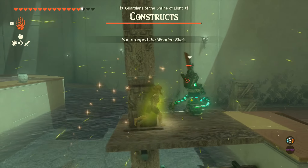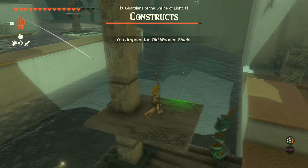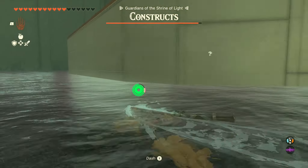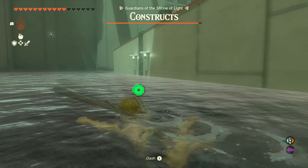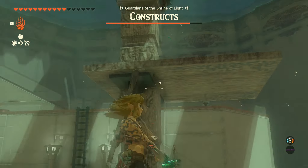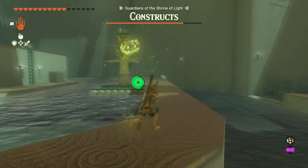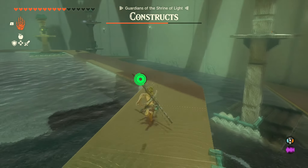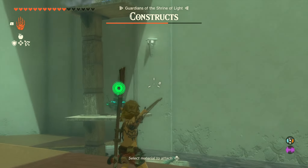Once you're in the shrine it's going to be a proving ground shrine where they take away all your armor and weapons. All you're going to want to do is take out this first guy — super easy. Then take his arrows and his bow and swim to the ladder. The easy thing about this shrine is that all you have to do is headshot the enemy with a bow and knock them into the water — they can't swim so it automatically takes them out.